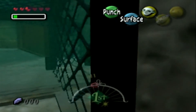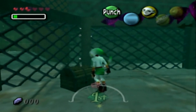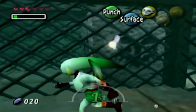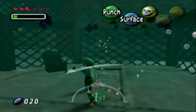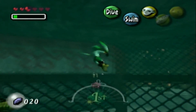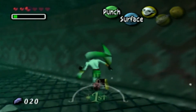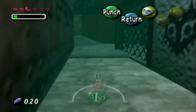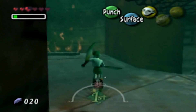What do we got? Lots of rupees - 20, a whole 20. Nothing else is in here. Not a crazy find, but still 20 rupees - I'll take it. God, I love the Zora transformation in this game. It's just so cool. Too bad they ruined it in the 3DS version.